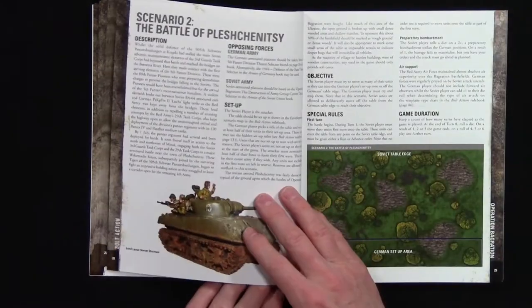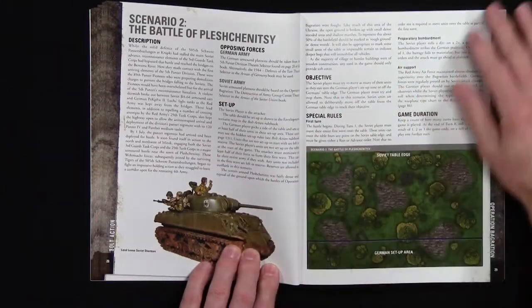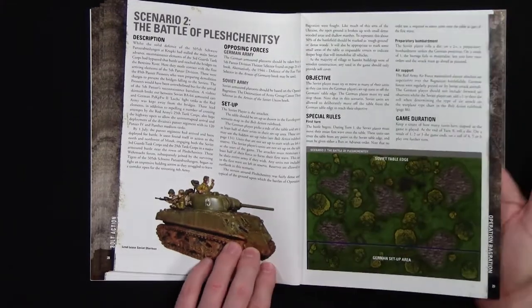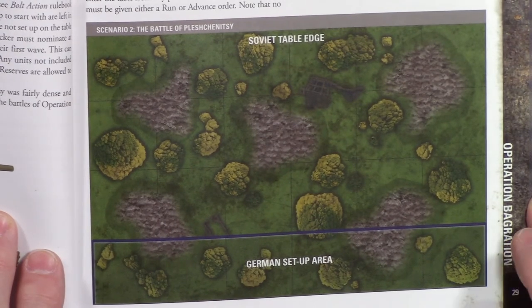Then you go to Scenario 2, which goes through the same things: what happened, what's available, what's your objective, how do you set up the game. Let's take a closer look at this map - this is what this one's going to look like, a totally different-looking battlefield.